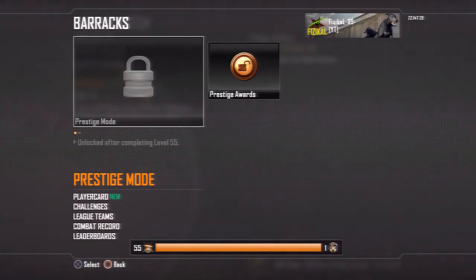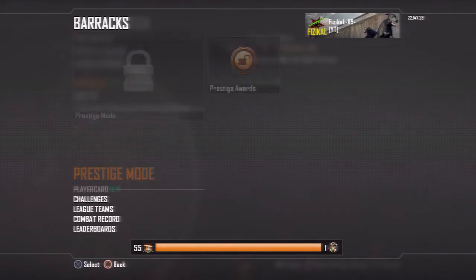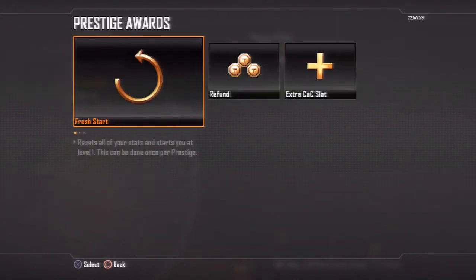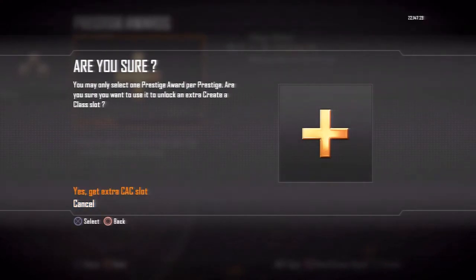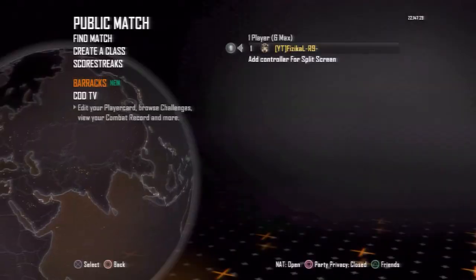Now I can buy something — oh, it froze. Prestige reward options: fresh start, refund, extra create-a-class. That's what I'm buying. You know the drill for me — I just buy the same stuff, same old same old. And yep, I'm third Prestige now guys.